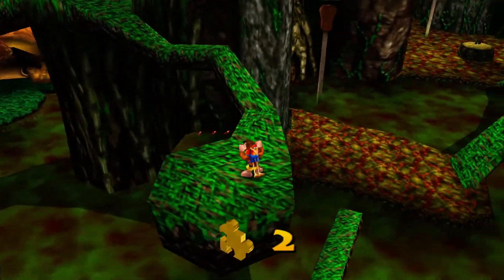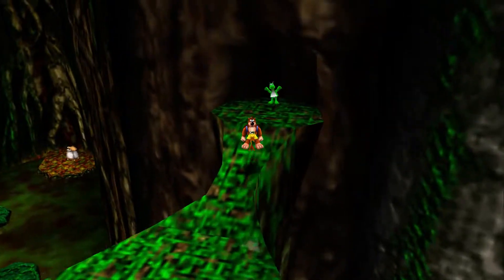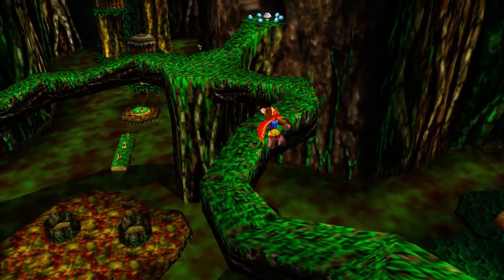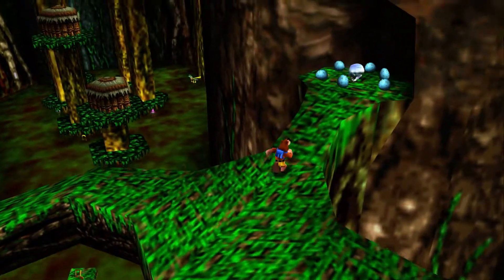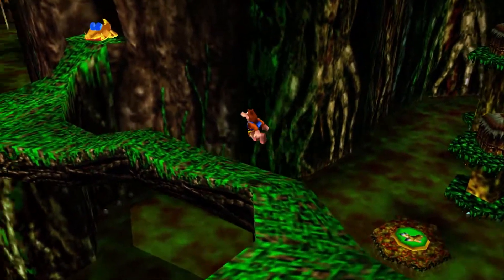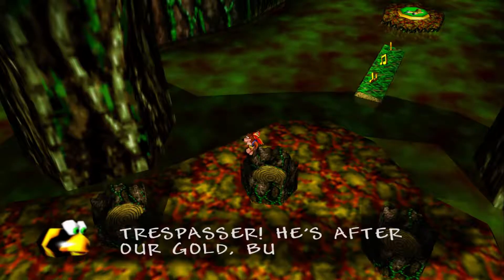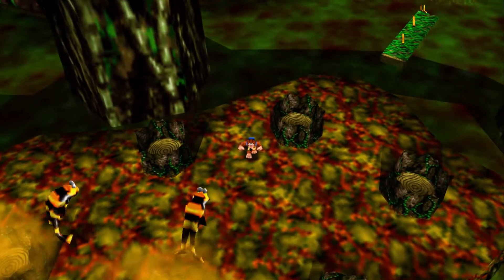Swamp's actually not a very big area — I'd like to think Clanker's Cavern almost feels bigger than the swamp. The camera's freaking out again. There's a giant turtle down there too. Let's go up here — there's a Mumbo token, might as well grab this. Sitting on twenty of those. If only Mumbo was around for a transformation. Well, we didn't mean to do that, but hey, we're just in time to fight these guys.